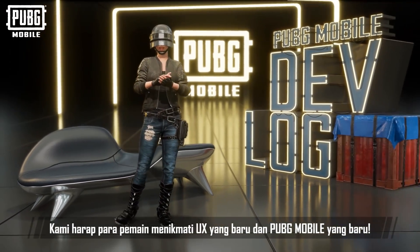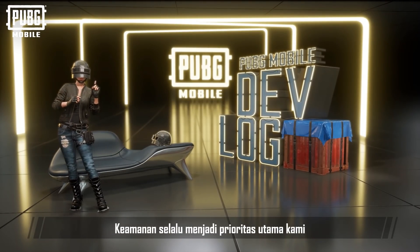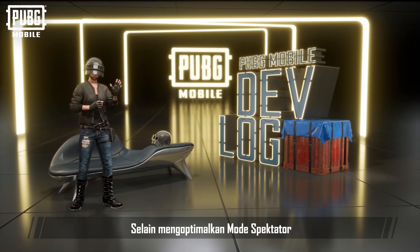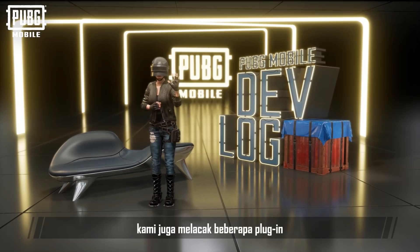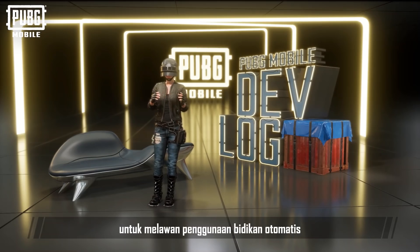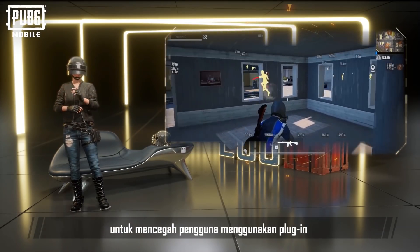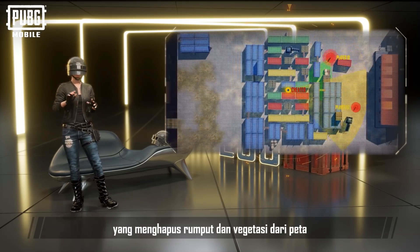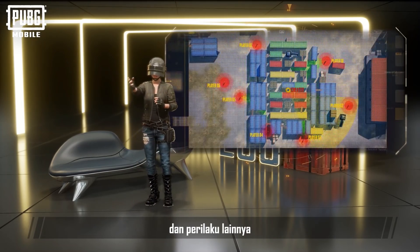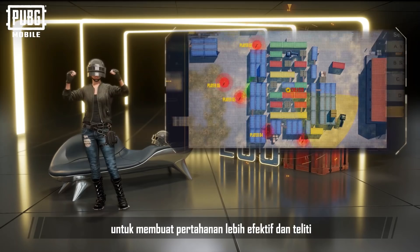We hope players enjoy the brand new UX and brand new PUBG Mobile. Security has always been one of our most important priorities and we have spared no effort in combating cheaters and improving our security system. In addition to optimizing spectate mode, we also cracked down on a variety of plugins. In version 1.0, we introduced 20 functions that combat auto-aim usage by reporting players suspected of cheating. We also upgraded the security system to prevent users from using plugins that remove grass and vegetation from the map, and to stop cheaters from secretly modifying server data and other behaviors.